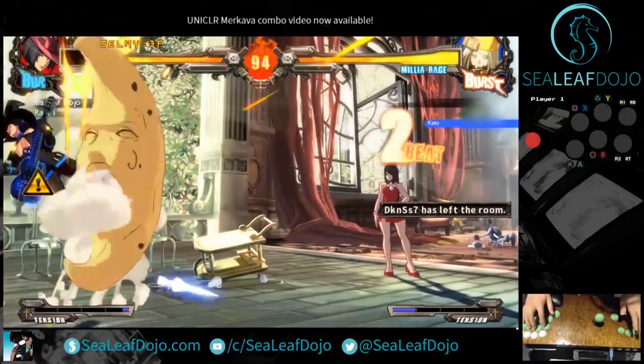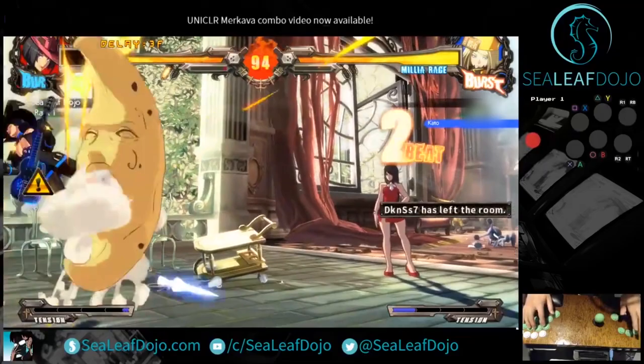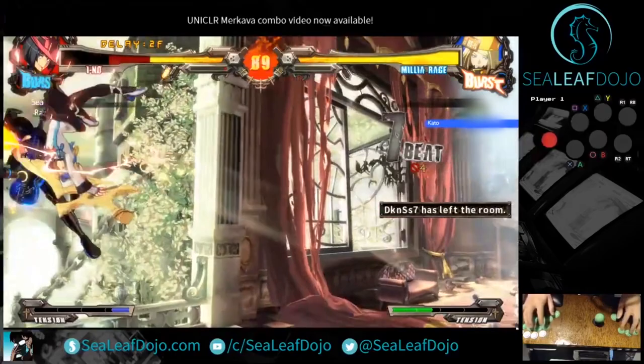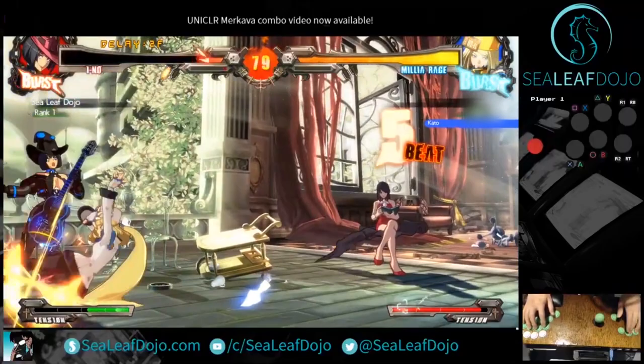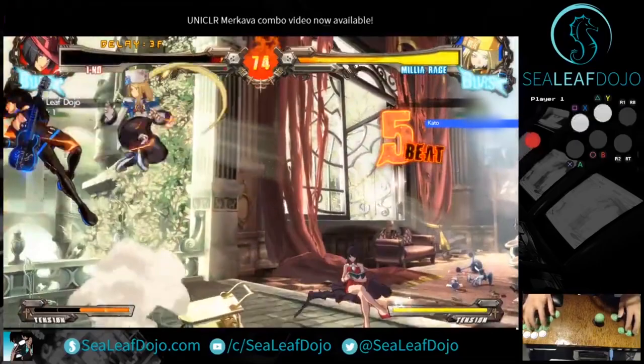But how is one supposed to block these kind of mixups consistently? In this video, I'll talk about a technique called fuzzy blocking or fuzzy defense, which will greatly help in dealing with these mixups. I'll be going over examples in Guilty Gear, Under Night, and Tekken, but this method can be used in any game with high or low mixups, so even if your game isn't represented here, this concept will still apply.